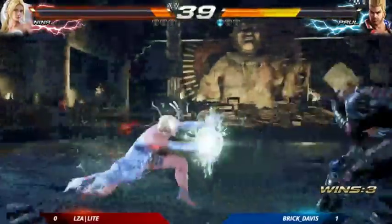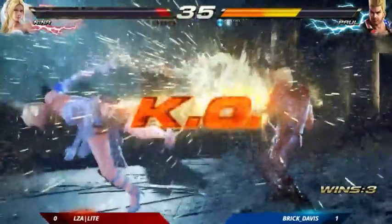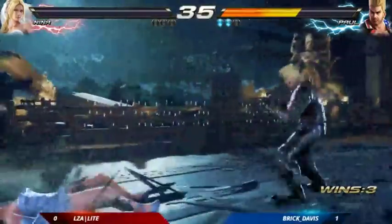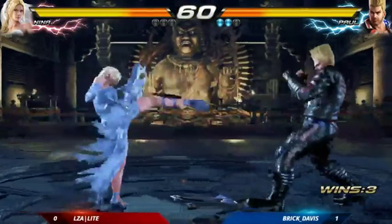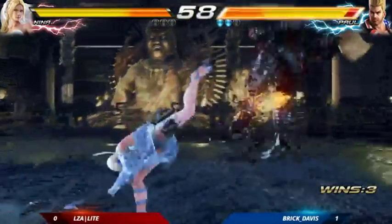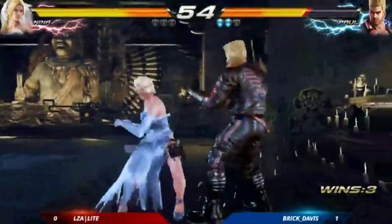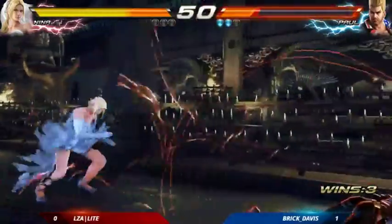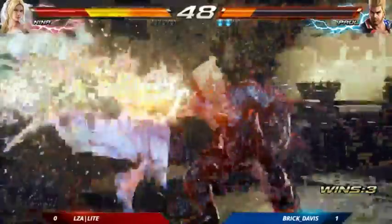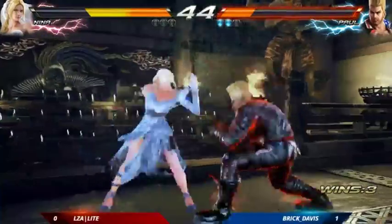Got whiffed — gotta be careful, there's a power crush, more advancing here from Nina. Nina's gonna have to go in right now, not really making Paul guess too much — we're not seeing a lot of lows or throws out of Nina, it's been fairly mid and high, no reason for the duck. Nina pressing now, falls to the back of the wall, gets the wall splat into the back slap.